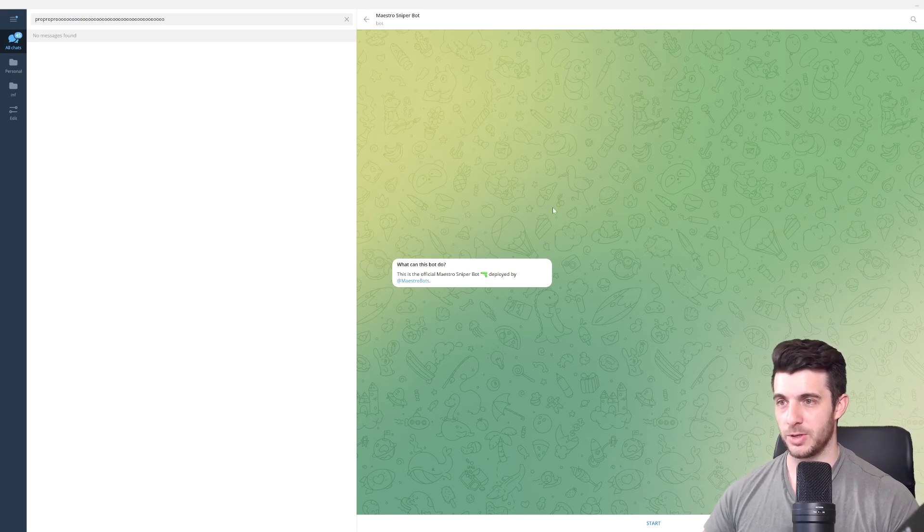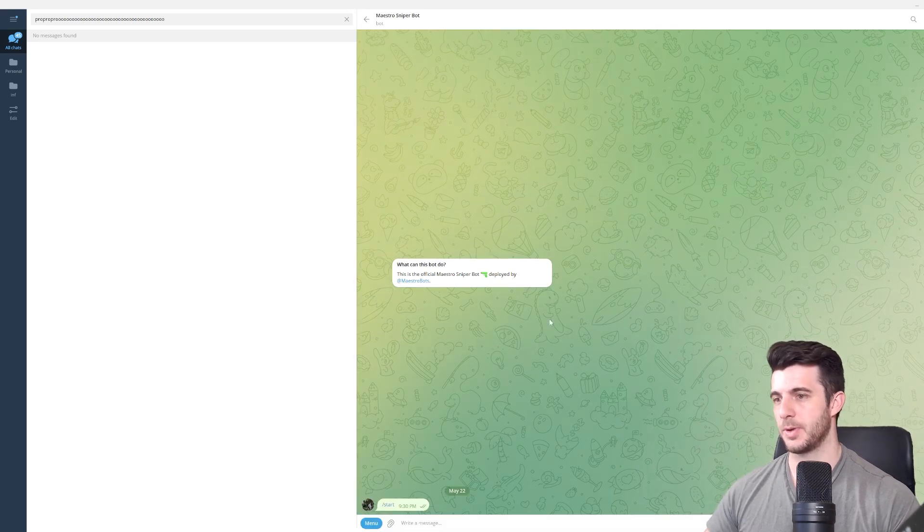I'm going to leave a link in the description that'll take you to the group. On their group, click on the sniper bot and then simply click Start. Make sure to use the link I send because there are a lot of scams trying to imitate these bots and you don't want to get wrecked by that.